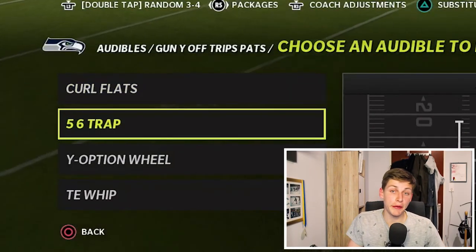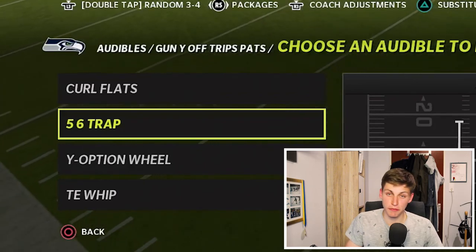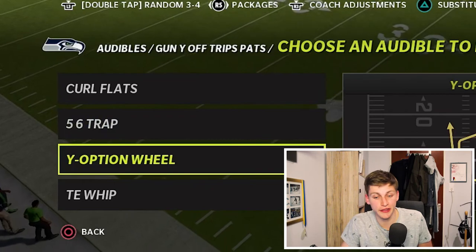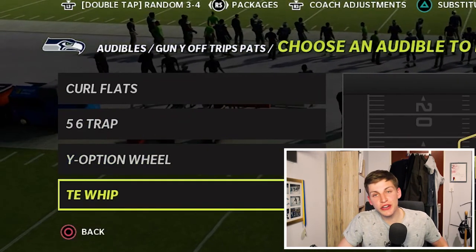For the audibles, I recommend running Curl Flats — great play — 5-6 Trap, which is the best run in this formation, Y-Option Wheel, and Tight End Whip. If you're not sure what to call, call Pat's Y-Out, so you have five plays at your disposal at the line of scrimmage. You can call a different play like PA Fork if you prefer, but I highly recommend having those four plays in your audibles because they give you the greatest amount of flexibility.